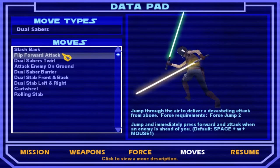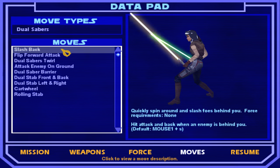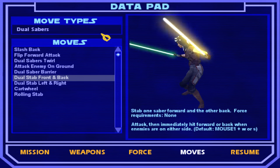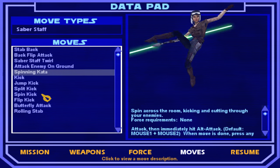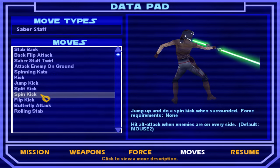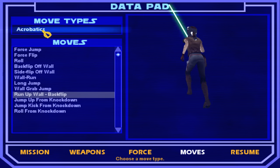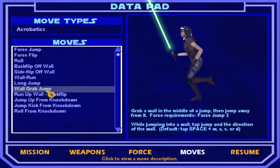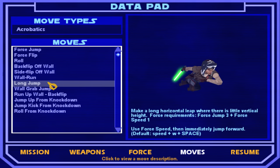We eventually can get dual lightsabers. There are a couple things here — they all have their upsides and downsides. There's also the staff, which is kinda neat. And then acrobatics: we can grab a wall in the middle of a jump, then jump away from it. You need force jump level three for that, though.